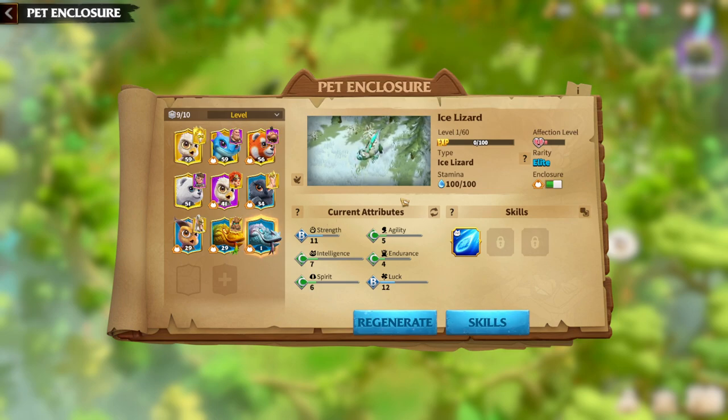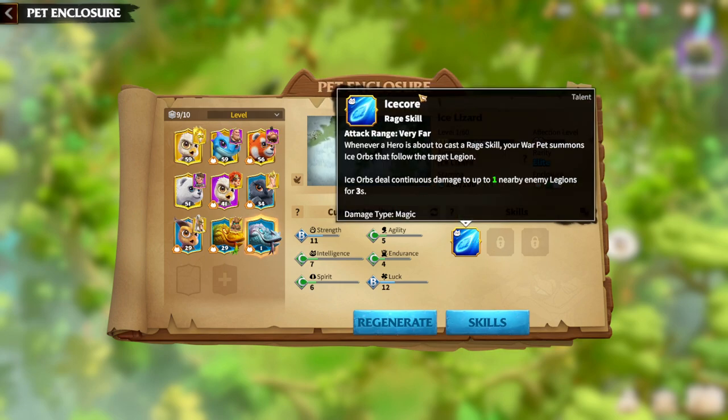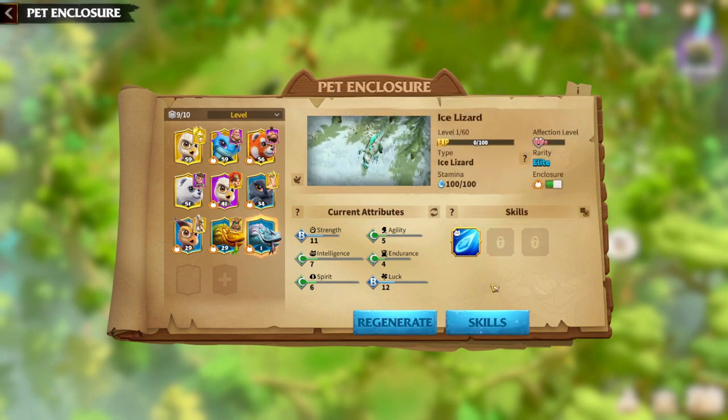Don't try to build your Warpet if it's not a Legendary one. The main skill of the Ice Lizard is Ice Core. Whenever a hero is about to cast a Raid skill, your Warpet summons an Ice Orb that follows the target Legion. The Ice Orb deals continuous damage to up to one nearby enemy Legion for 3 seconds, and the damage type is magic. It's pretty easy to understand that Ice Lizard is a magic type of Warpet, used in magic hero pairs. Since mages are one of the most popular Legion types in the game, Ice Lizard is popular because you can use it in many different hero pairs.